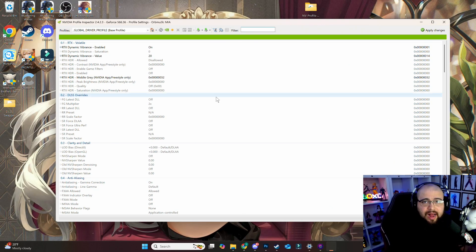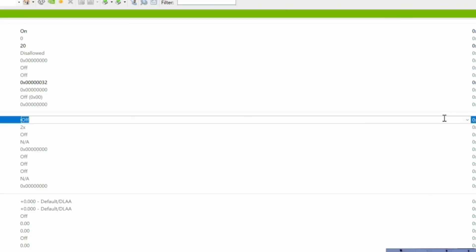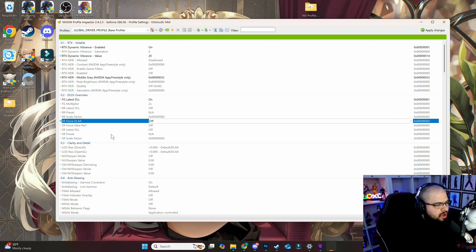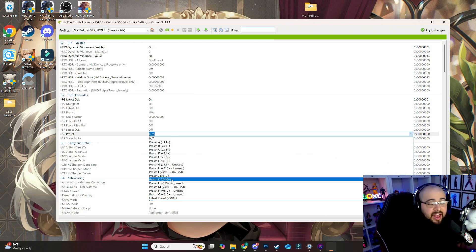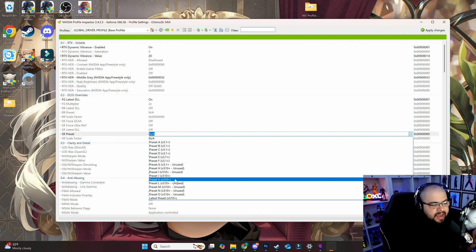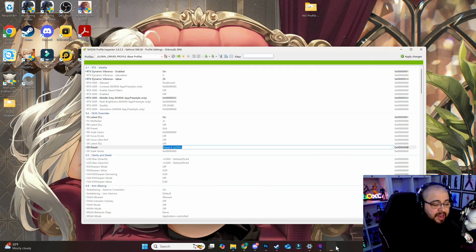Once the Profile Inspector is open, go to DLSS Overrides. Find the first option, Frame Generation Latest DLL, and turn that on. Then go to SR Preset Override — where it says NA — and change it to Preset K. The game defaults to Preset E, which is the older DLSS 3.7 version. Preset K is DLSS 4. Once that's set, hit Apply Changes.